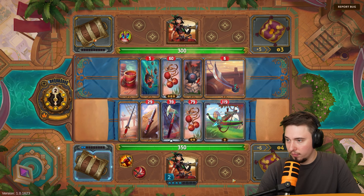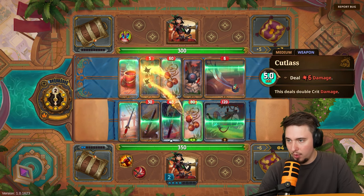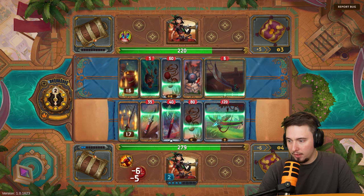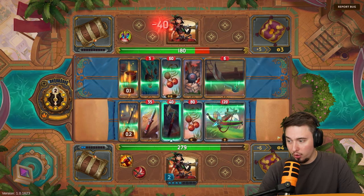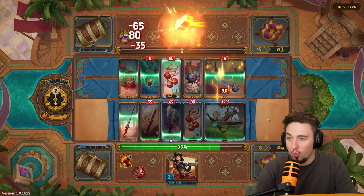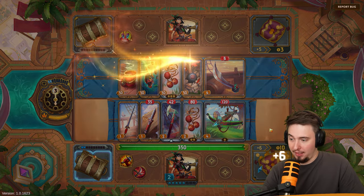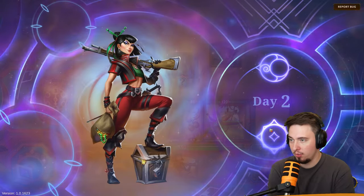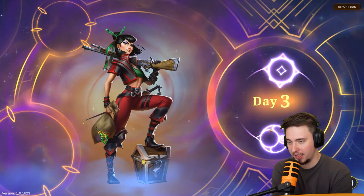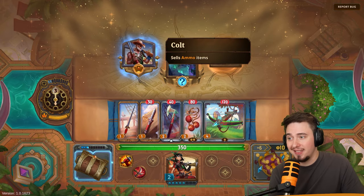Our opponent has some aquatic items and bolas, but we'll do a lot of damage. 120 damage — look at that! We just destroyed him badly. That was great! Day three — let's see what we get.